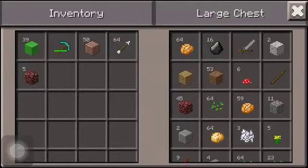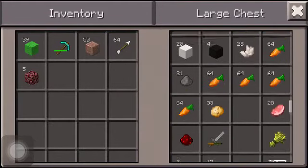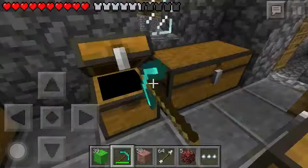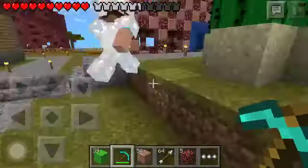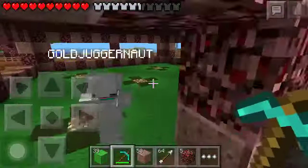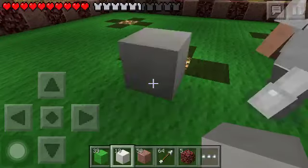We could use diorite — it looks the same. We have 20 quartz. That's not enough; we're gonna have like five floors. We'll use diorite. It can be a pattern. It's not like a full pillar.